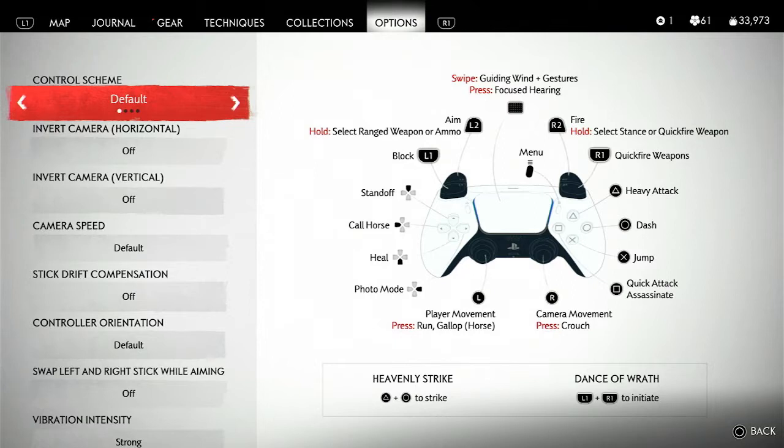First off, the quick fire is R1, fire is R2, R2 also selects stance, the menu button is the three-bar button, the L1 button is the block — that's your parry button. You can leave it pressed and you'll continually block, or if you time it right you can get the perfect parry. L2 is aim, so L2 then R2 is your firing — pretty standard for ranged weapons.